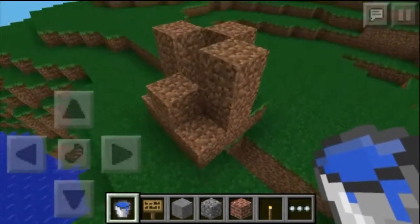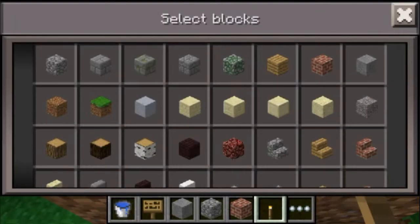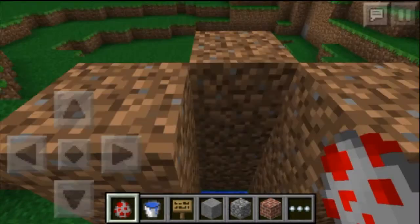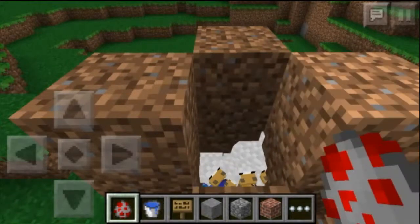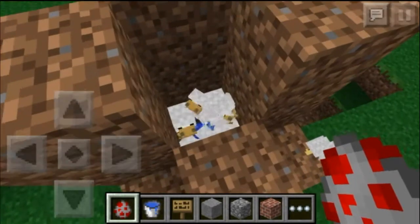So now we have water sitting on top of the sign. In survival, you're gonna take eggs and throw them in here. The chickens will not go through the water — they'll just sit on top of it. I'm just gonna use spawn eggs because it works better, and trying to throw eggs in creative mode is really annoying since you end up destroying blocks.